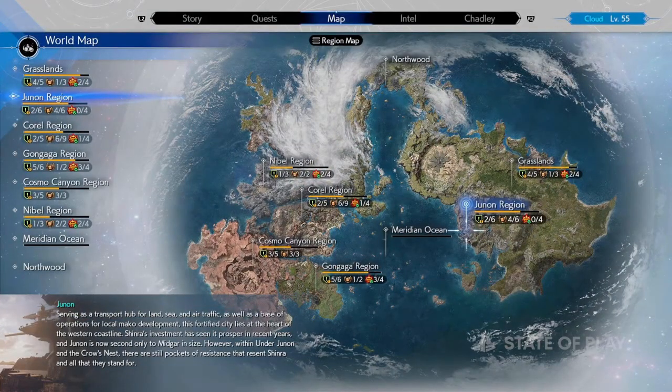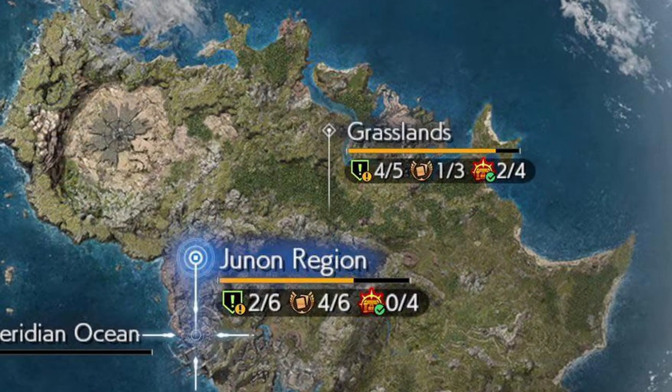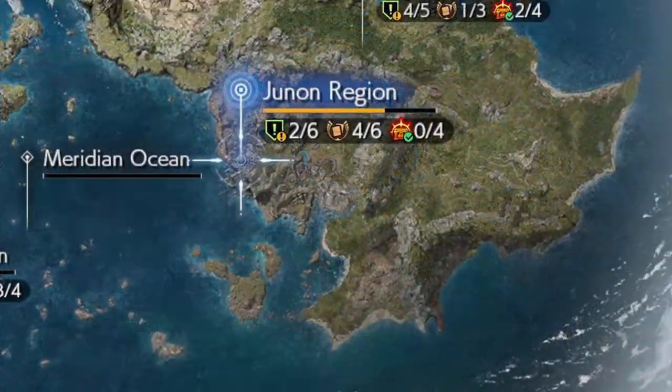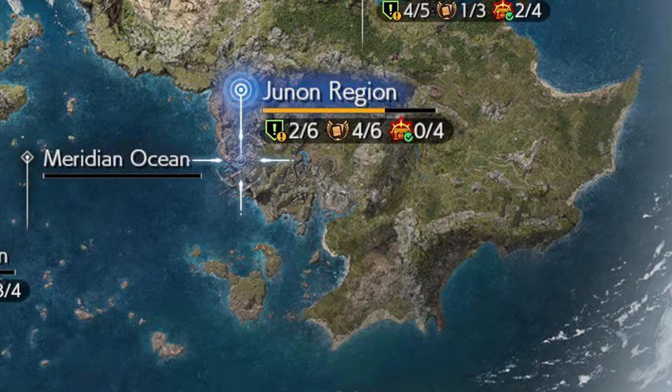One of the big things we saw in the trailer was the world of Final Fantasy VII Rebirth. The interesting thing is they mentioned that starting out in the game, Cloud and crew are in what's called the Grasslands. But when the demo gets updated, we're going to the Junon region. I think this demo might be a little bigger than they're leading on.